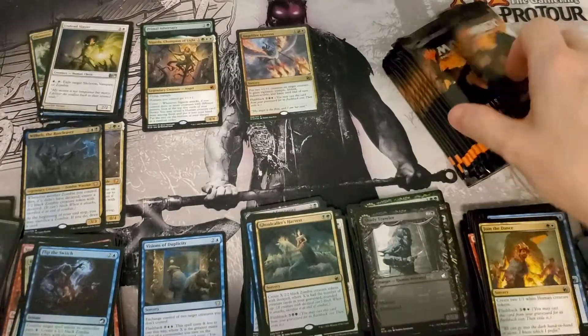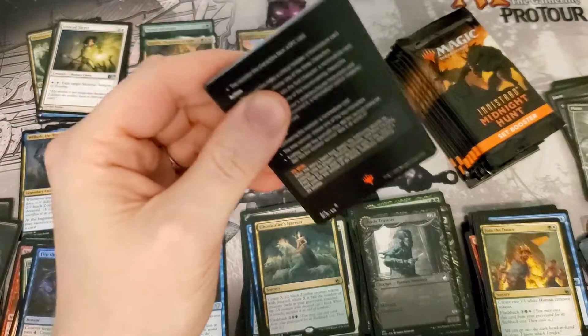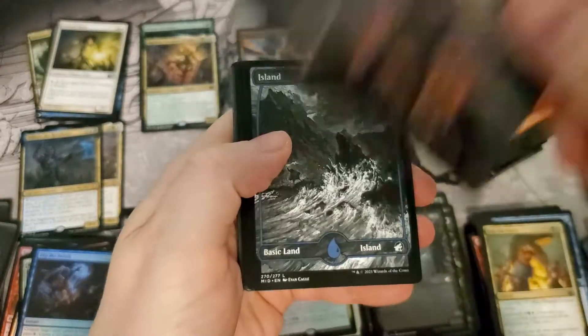Guclar Harvest, Flip the Switch. Last third of the box, guys — looking really bad. We've got four mythics, only two of them from the set, which I think is just awful.